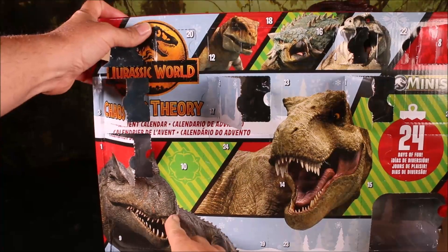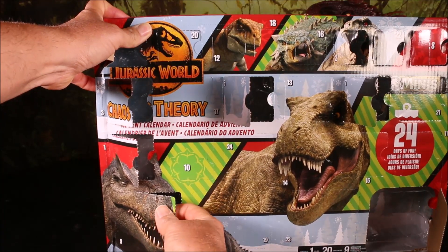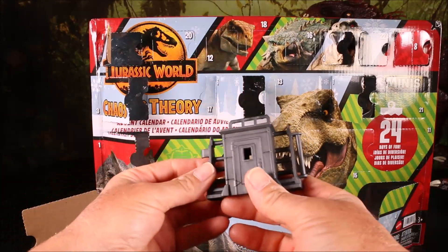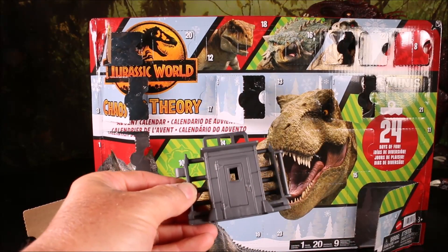Day number nine is right here in the Allosaurus's teeth. More cage pieces. This is the gate part where it shows Ben standing on top of it. We've got a little door over here.